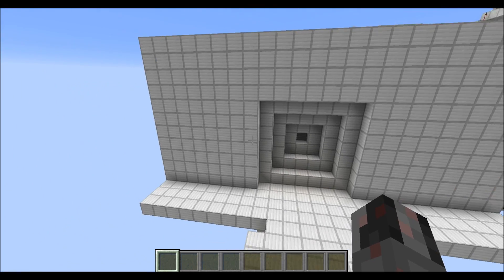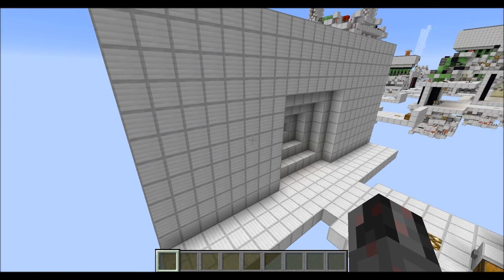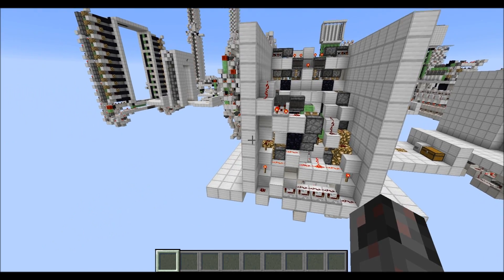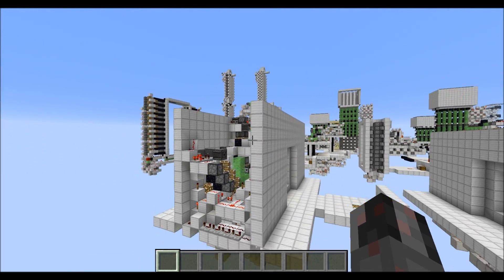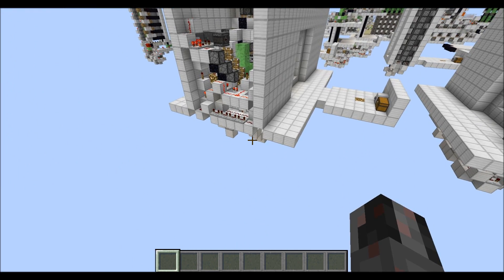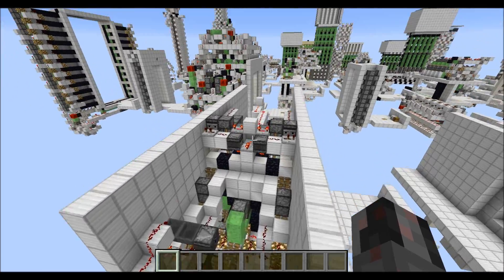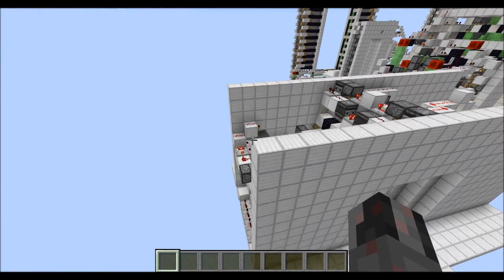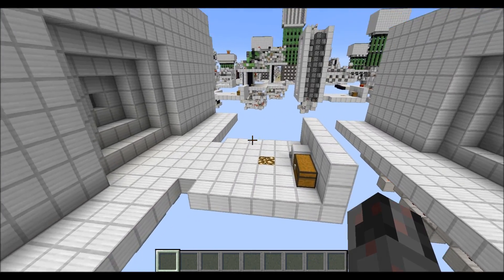Now let's talk about the size of it. It's in total 24 blocks wide, has a length of 9 blocks — this also includes those walls above the ground — and a total height of 16 blocks. Although as you can see in the upper corners there is a bit more space, but the rest is pretty much filled in with redstone.